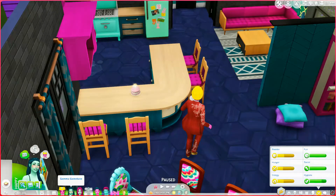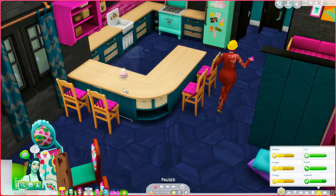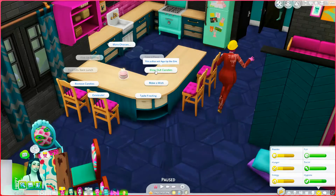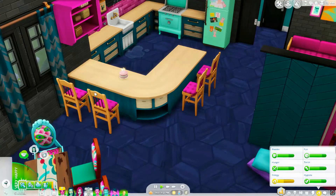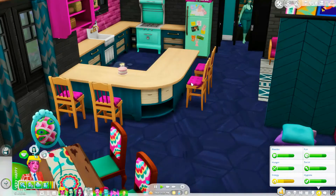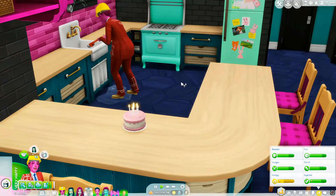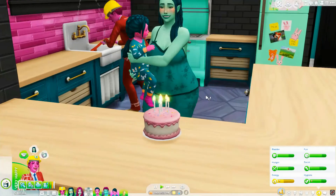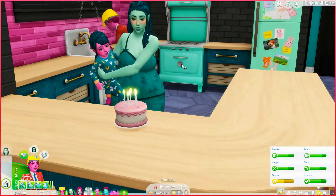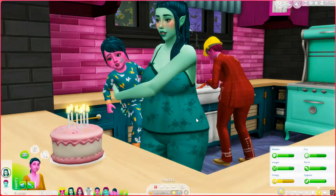I guess you need help blowing out the candles. Don't blow out the candles, Gemma — although it wouldn't be the worst thing. We have a sink broken in the background. Let's help Florite blow out the candles, and if Star could please repair it, that would be awesome. So we had four birthdays this episode plus the birth of baby number 10 — I would say this is probably the most successful episode we've ever had. Just fixing the sink in true 100 baby chaos fashion.